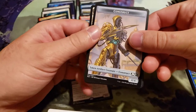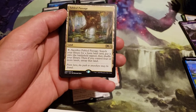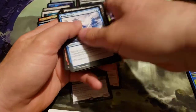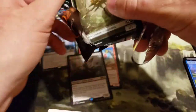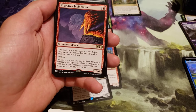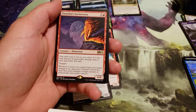A 4/4 Construct card — pretty cool, I haven't gotten one of those yet. Fable Passage — tap, sacrifice Fable Passage: search your library for a basic land card, put it onto the battlefield tapped, then shuffle. If you control 4 or more lands, untap that land. I now have 7 Fable Passages! And we've got Chandra's Incinerator costs 6, 5 generic and a red. The spell costs X less to cast where X is the total non-combat damage dealt to your opponents this turn. Trample. Whenever a source you control deals non-combat damage to an opponent, Chandra's Incinerator deals that much damage to target creature or Planeswalker that player controls.